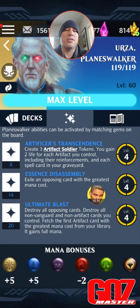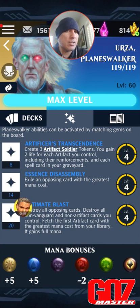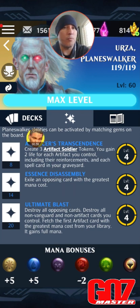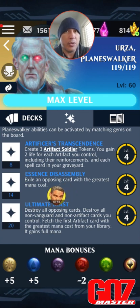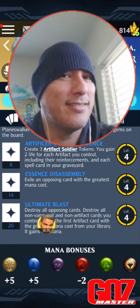The 14 loyalty ability — Essence Disassembly — exiles an opposing card with the greatest mana cost: non-targeted removal, very powerful but a little expensive at 14 loyalty. If we have some loyalty ramp — for example Faith Bound Judge, which is an auto-include for all white mythic builds — you don't have him, go hunt him down. He's absolutely one of the most powerful creatures in standard.